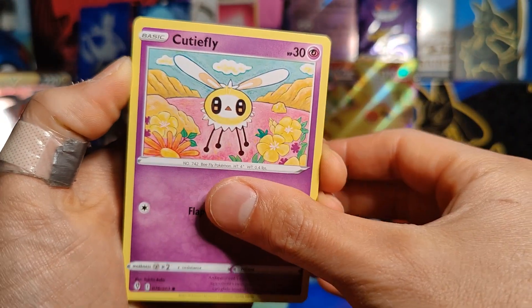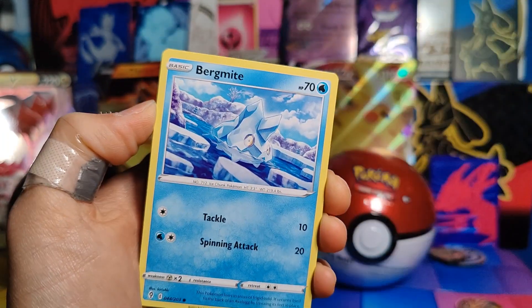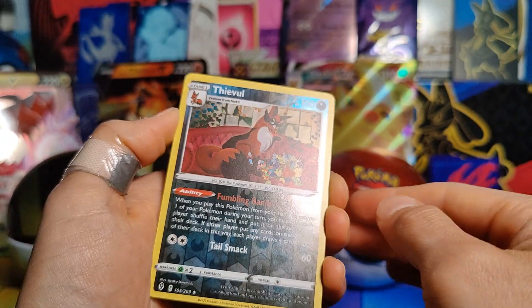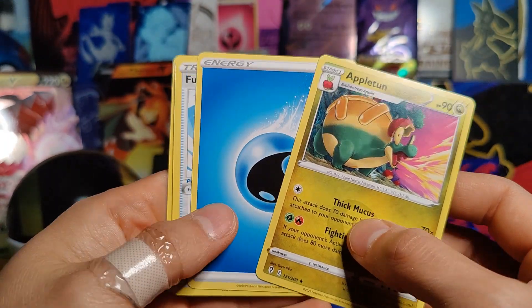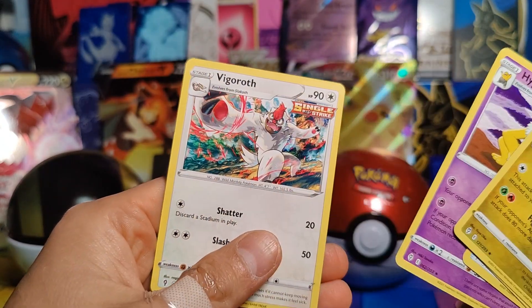Alright, Evolving Skies results: Cutiefly, Applin, Nickit, Bergmite, Sableye, a Reverse Holo Feeble, and a Rare Appleton — a Dragon-type Apple. Heck yes! Then Water Energy, Full Face Guard, Hypno, and Vigoroth.